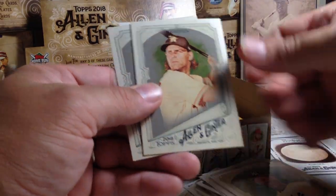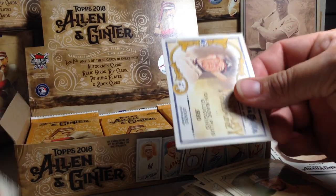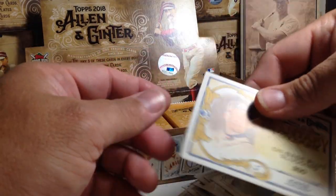Theo Epstein, Luis Severino, Josh Reddick, Eric Hosmer, Zach Greinke, a black border, and Chipper Jones.